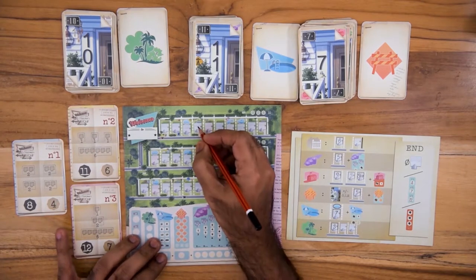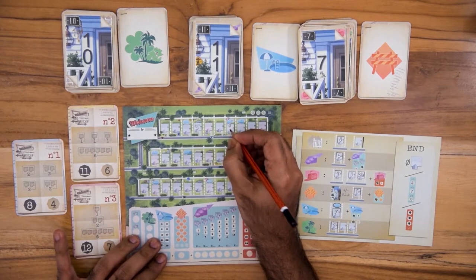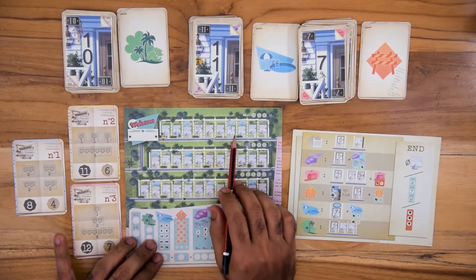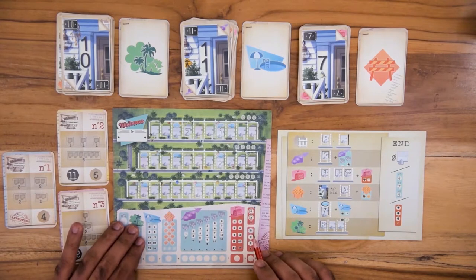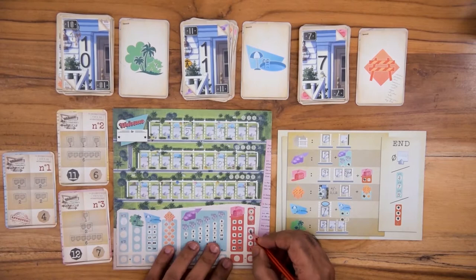For example, if you have a 5 here and you are writing a 9 here, you can write only numbers between 5 and 9 in these empty plots. If you are not able to write the number by these development rules, then you must strike the topmost space in the building permit refusal section.